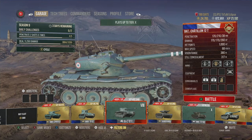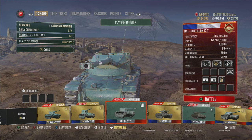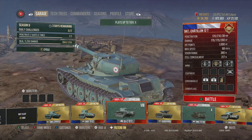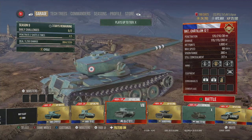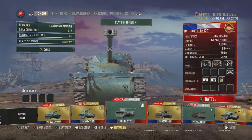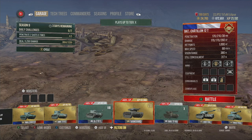Top speed is 68 km/h — it's a little bit sluggish turning — but if you play it very much like a fast medium tank with an autoloader, going in after opponents at the end of the game and preserving your hit points, this is one of the best tanks I've played for light tank autoloader playstyle.